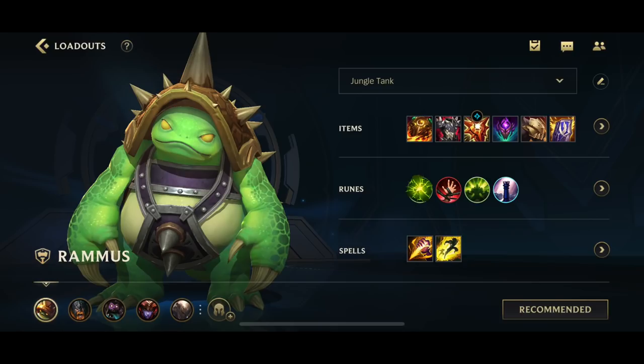Thornmail is also a core item. Then it definitely depends on your enemies - I would say most of the time you want to go for Abyssal Mask, because it will increase the damage you do to opponents and also for allies. It gives you magic resistance on top of that. So those three items are pretty much the best I guess.